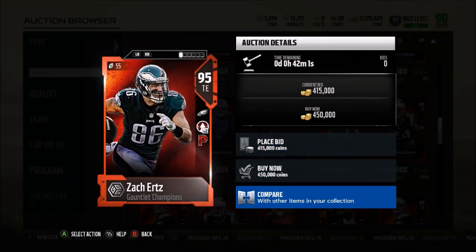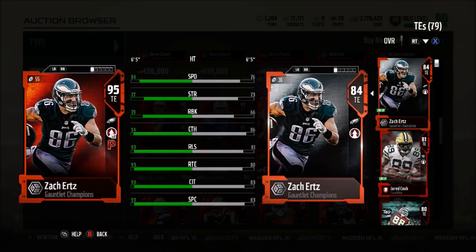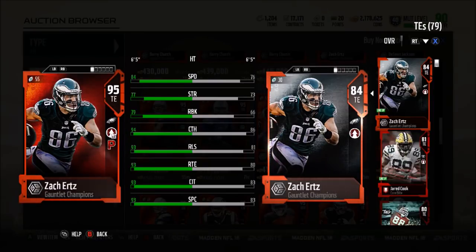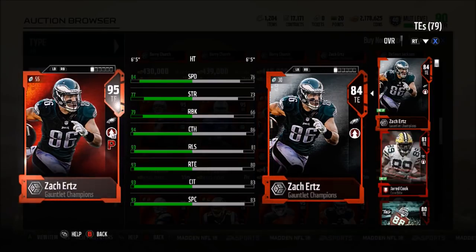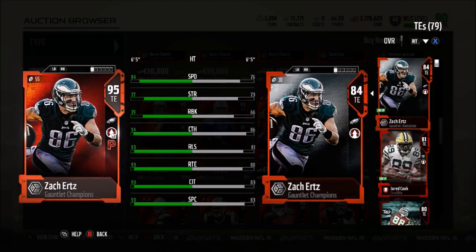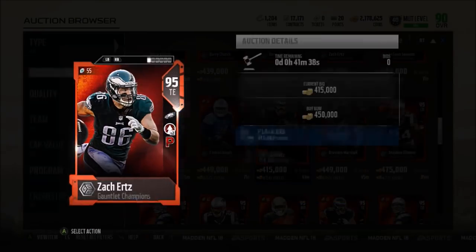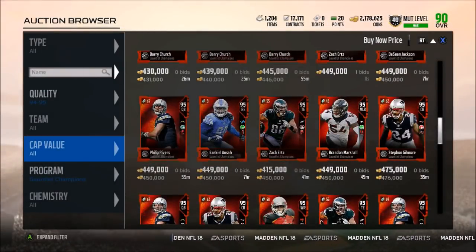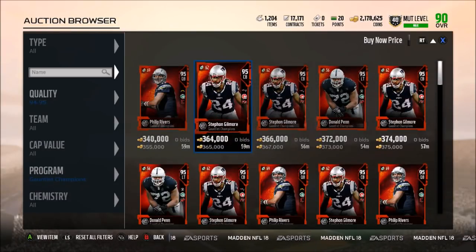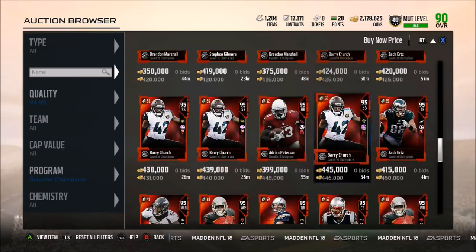Then we have Zach Ertz, who has playmaker chemistry. This might be a guy I'm interested in, but only 84 speed on a 95 overall doesn't really entice me too much. But a 79 run block, 94 catching, 93 release, 93 route running, 93 catching in traffic, and a 93 spectacular catch — definitely very good. If you guys want to see some gameplay with any of these guys, maybe I'll pick up Deshaun Jackson and Phillip Rivers and get a gameplay with the two of those, because that could definitely be a hell of a combo.